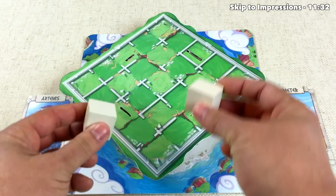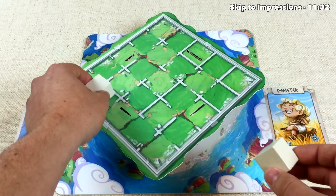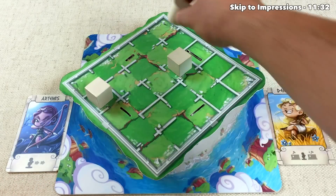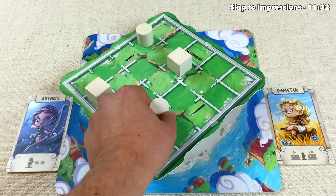Artemis gets to go first, so they have to place both of their builders somewhere on the map. They go ahead and put one over there and one over there. Now Demeter has to place both of their people — they go ahead and put one over here and one down there.